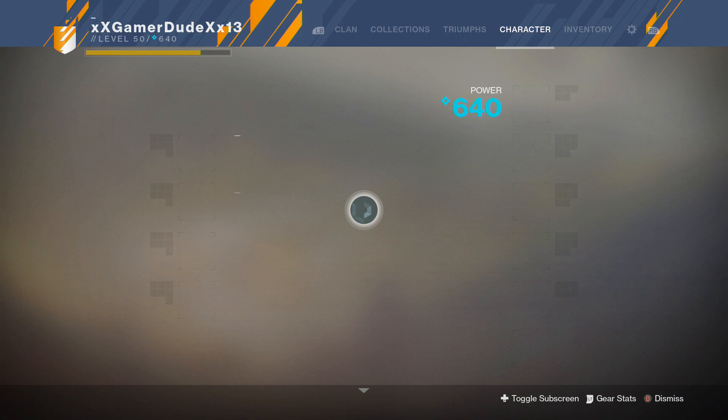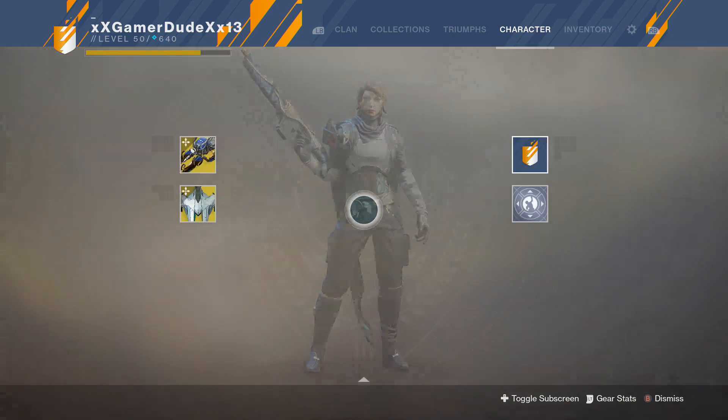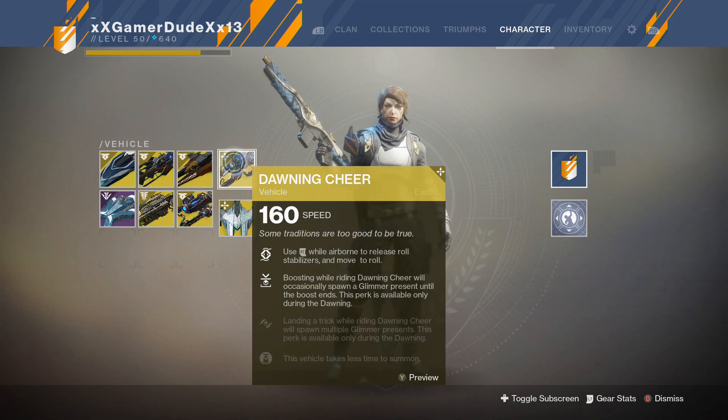The way this works is that you need to complete 8 triumphs out of a possible 10, and you'll need to fully upgrade the Sparrow right here. It is called the Dawning Cheer Sparrow. What you'll need to do is complete these three upgrades, and there are specific objectives that you need to do.